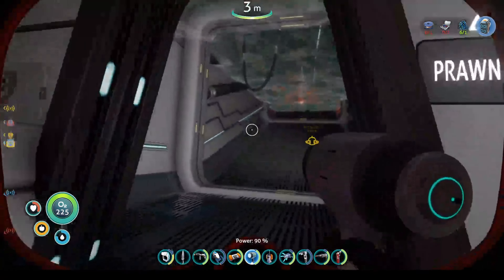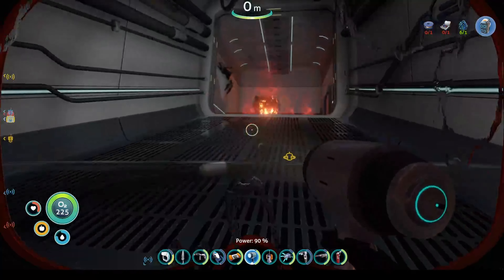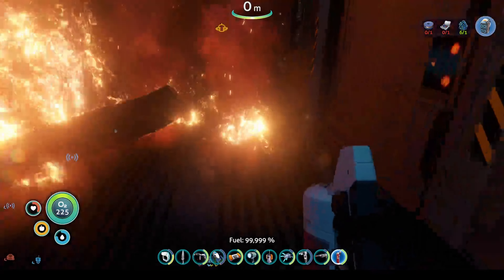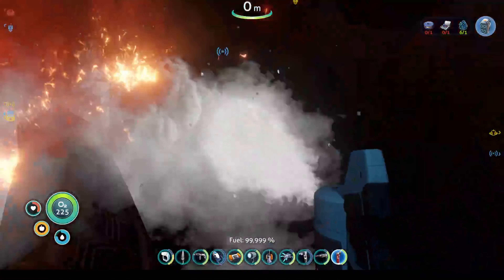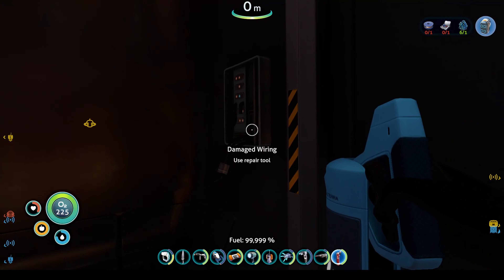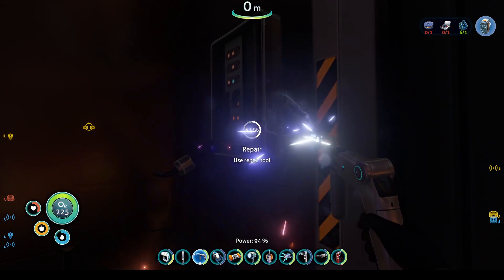Swim around and make sure you've got everything, get some oxygen, and go up this way. We need the fire extinguisher. Like I said, you don't have to put out all the fires — I just like doing it because I'm a firefighter. Get the repair tool and repair the door. Now we are in the Prawn Troop Bay.